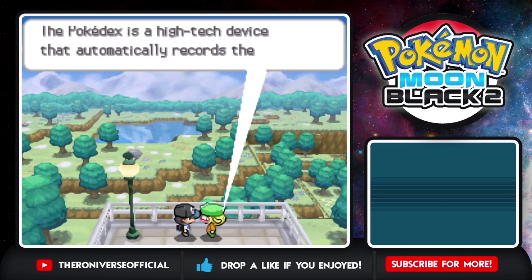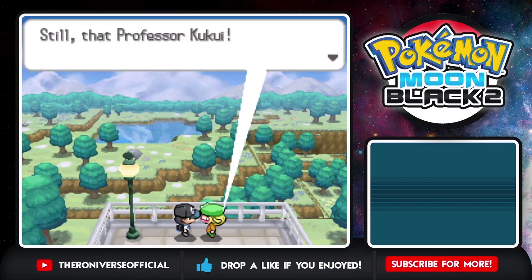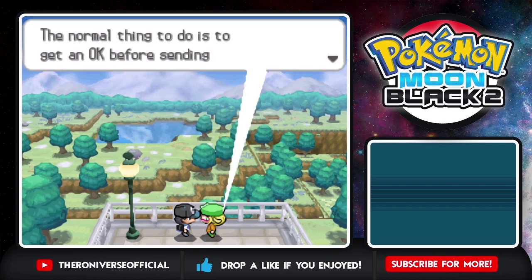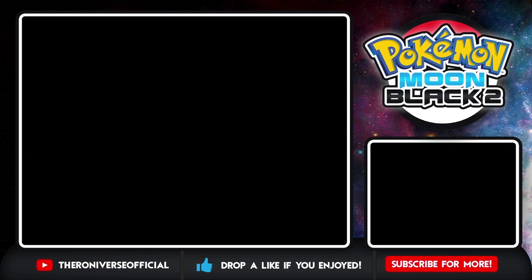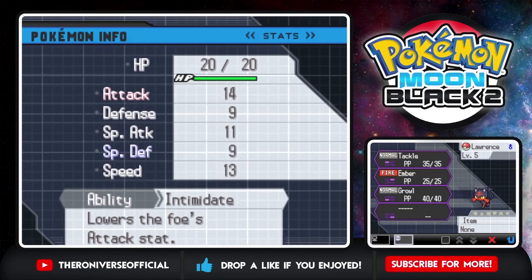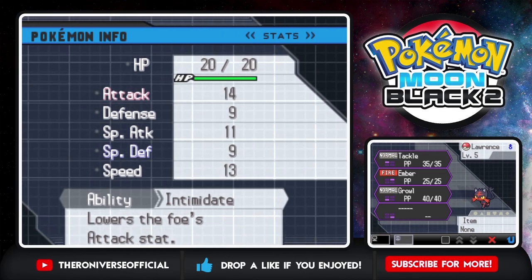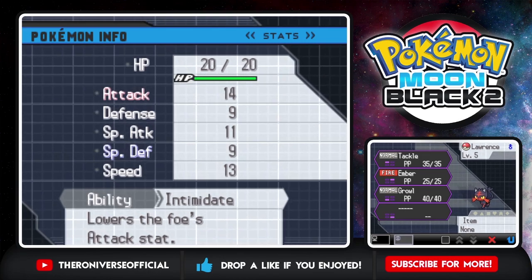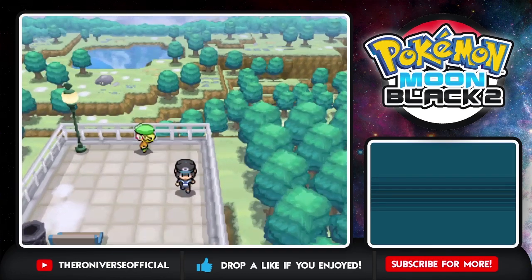Let me check real quick — my Litten, what's going on with him? It is Naughty nature — plus Attack, minus Special Defense. Honestly, I'm okay with that. I think that's a good nature for Lawrence, or for Litten in general. So that should be okay then. Hello Gladion. Hey, how long are you planning on keeping me waiting? That's your partner, huh? That's great. My sister already said so, but take really really good care of your Pokemon.